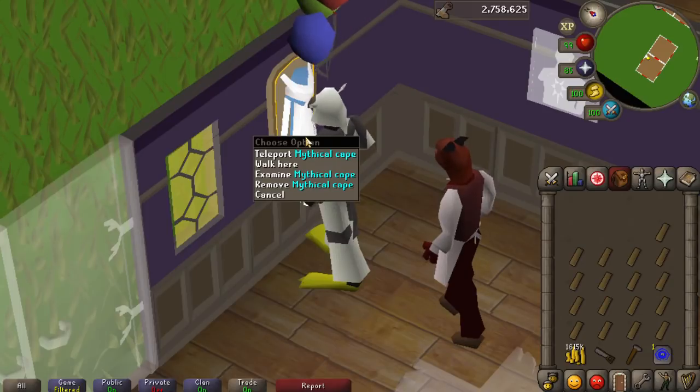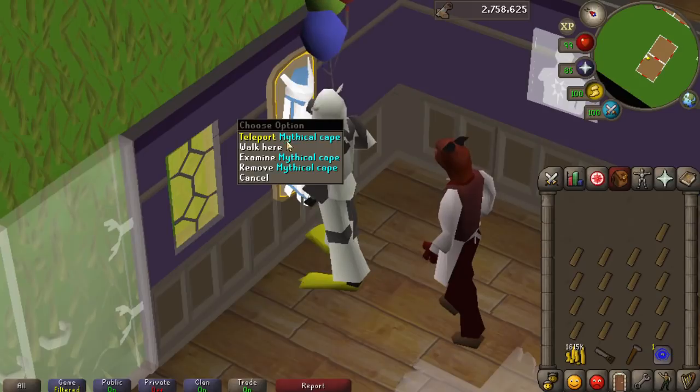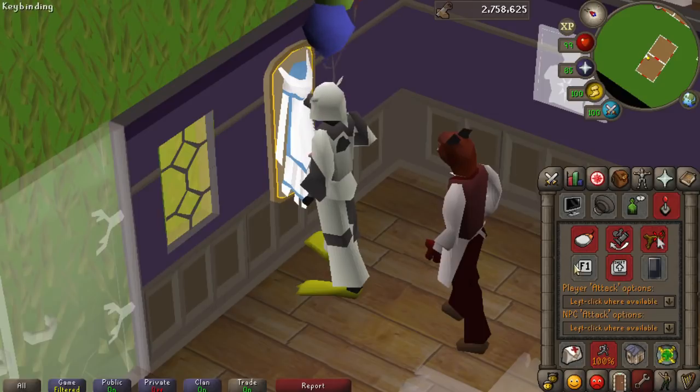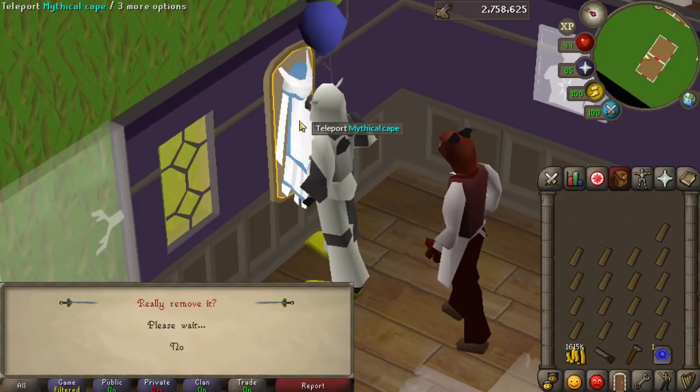When constructing the cape rack you need to be careful because the left-click option of the cape on the wall is a teleport straight to the myth guild. The way around that is to go to the joystick in the settings options and toggle the number of mouse buttons to 1, so every time you click on it you'll have to right-click and won't accidentally teleport.